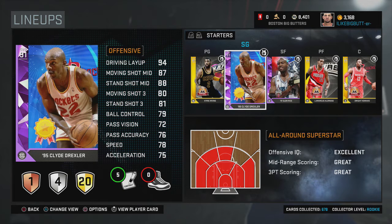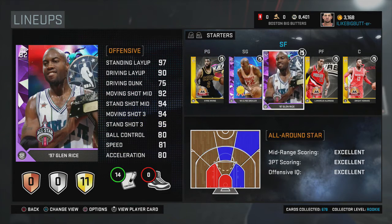At shooting guard we have our Amethyst Clyde Drexler from the gauntlet. This card is just a beast — there's not much to say. If you guys have this card, you're using him, I know you are.